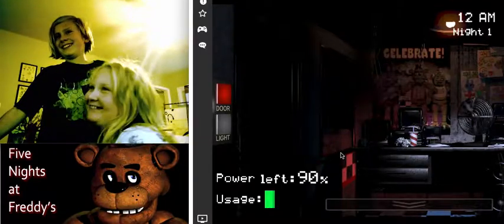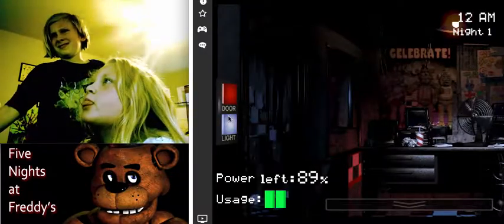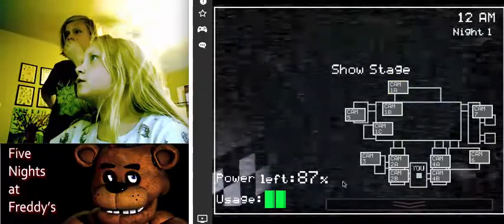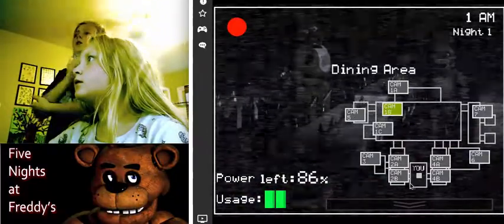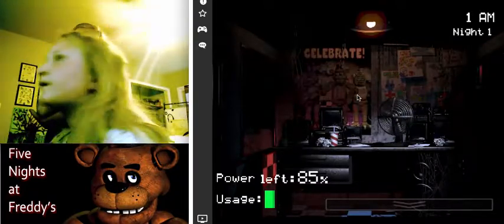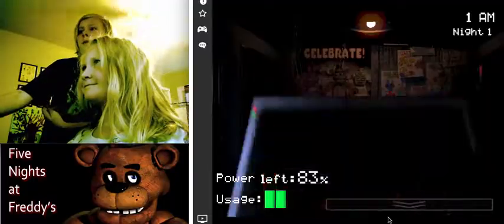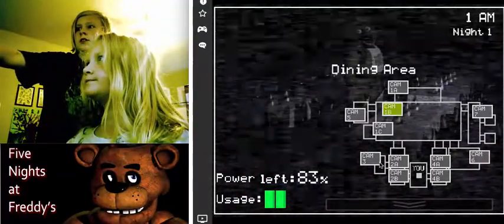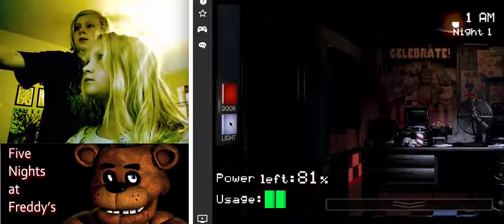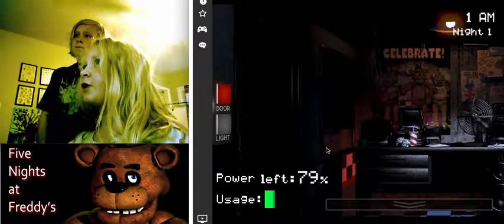Take the mouse. Look for Bonnie and Chica — check 1B. They're right there. They're in the main pizzeria area. Bonnie's probably either here or here — he's right there up the hallway. You remember this from the FNAF 1 area? He's down the hallway. Turn off the light. Check for Chica — check the bathrooms. She's right there. She's hiding behind that wall — she'll pop her head out, and that means she's getting ready to attack you.